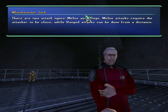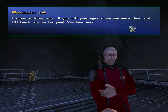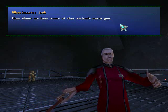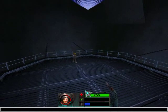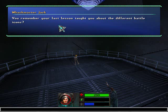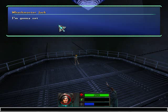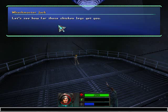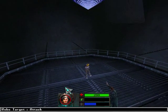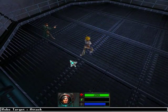Melee attacks require the attacker to be close, while range attacks can be done from a distance. How about we beat some of that attitude out of you? Do you remember your last lesson taught you about the different battle icons? We're going to focus on the move command now. When you click on the move icon, the movement grid will appear, allowing you to select any available node you want to travel to. I'm going to set the robot target to melee attack only — try avoiding it for as long as possible using the move button. Let's see how far those chicken legs get you. Here's the move — let's move there. This really barely ever comes in handy in the game.